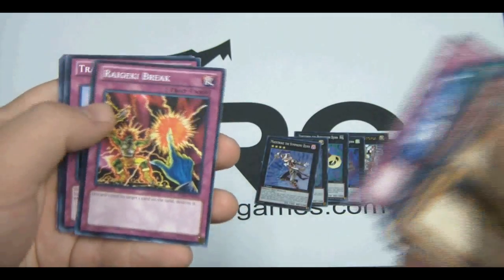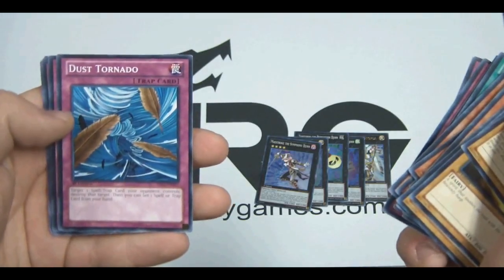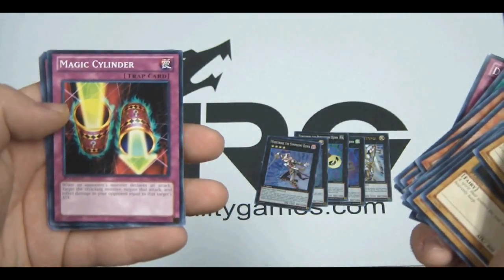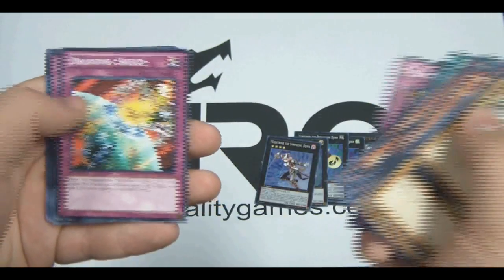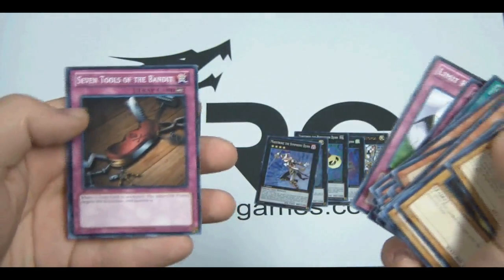XYZ Effect, Regeki Break, Trap Hole, Dust Tornado, Magic Cylinder, Draining Shield, Call of the Haunted, Limit Reverse, and 7 Tools of the Bandit.